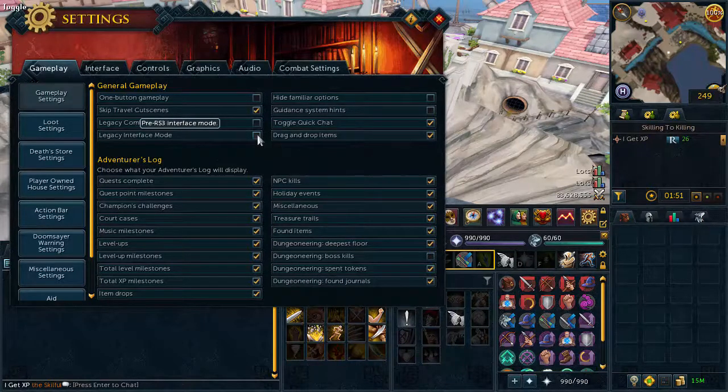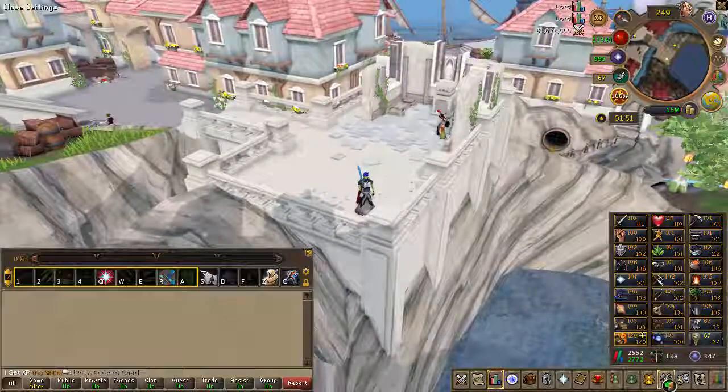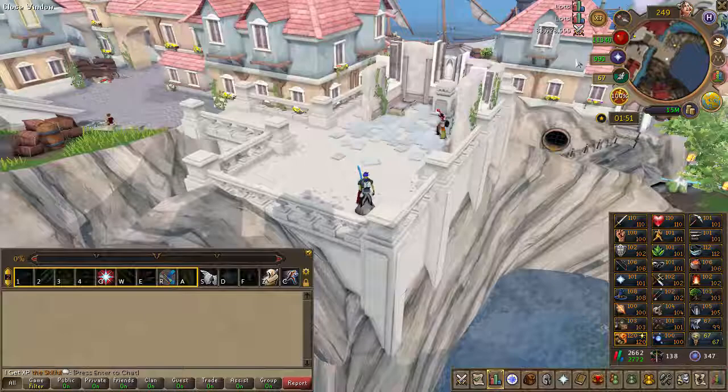these, it will switch to the old layout. You can also change the combat mode here. Additionally, you can change your resizable mode in your graphics settings. Hope you guys enjoyed, bye bye!